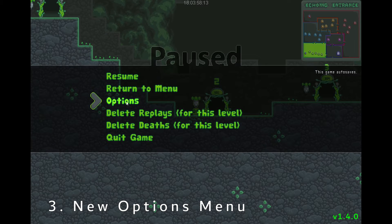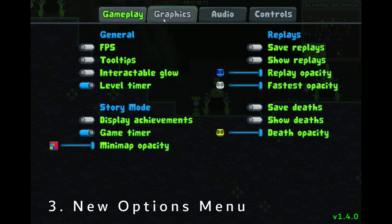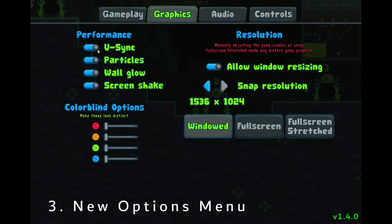The pause menu can be brought up in more places than it used to, so it's more convenient now. And once you get into the options, you'll notice there's a bunch of tabs now with tons of new options. We've got some performance options, which I've been really wanting to get in the game for a while — just in case, for streaming and stuff, if you don't want your particles or screen shake, you've got all that now.